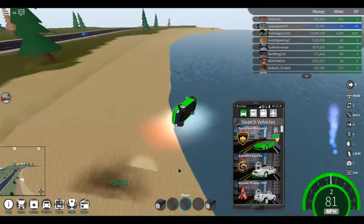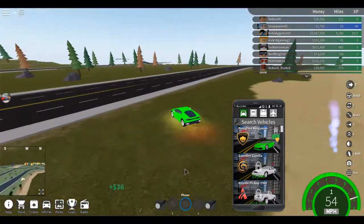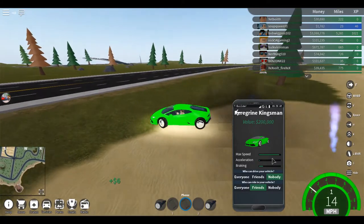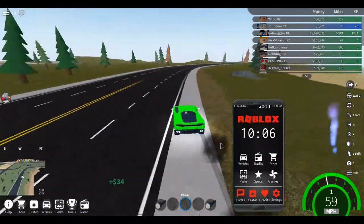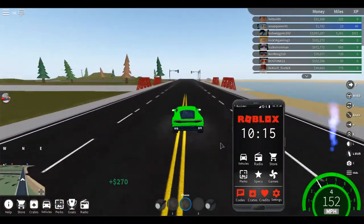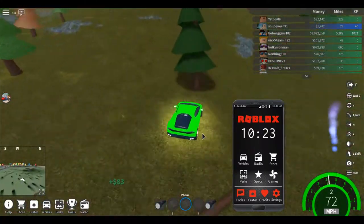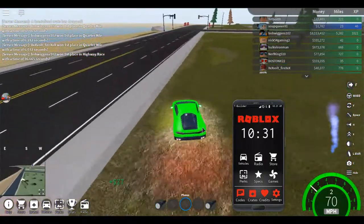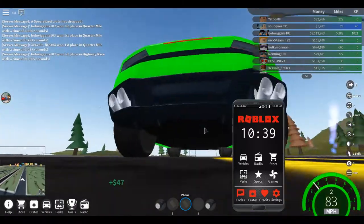My last car in the last video was super duper bad at handling — the worst handling. If we click this little button we go to specs. I have lots of speed here but my acceleration and braking is low. I think acceleration is what you want. When you're drag racing you have to go really super duper fast — that's why I upgraded. I'm gonna put a quad turbo in it and save up for a rear differential.